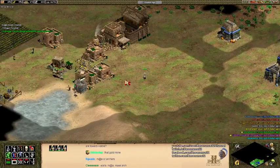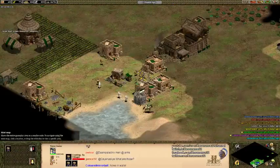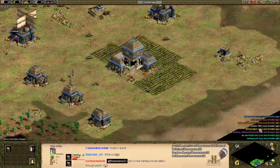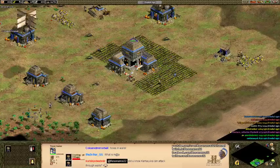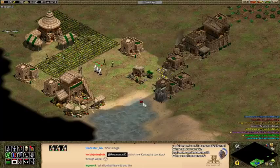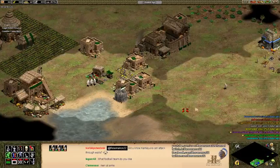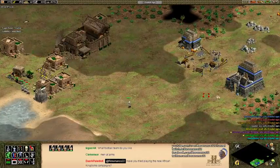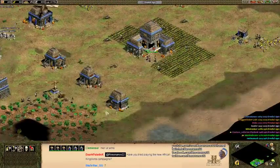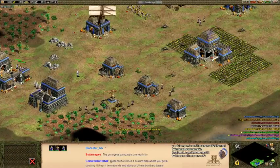Sienna Sky asks about custom game modes like CBA and RTD — I think they're all really fun, I just don't do much content on them since they're less fun to watch and explain. I'm in there doing a lot of damage. After I kill a couple of his villagers I might move on to harass one of his pocket players — no point in just weakening one opponent when I could spread the damage around and leave no threats left in the game.